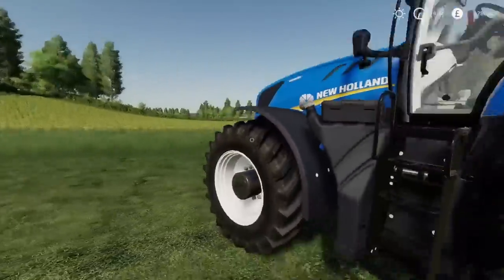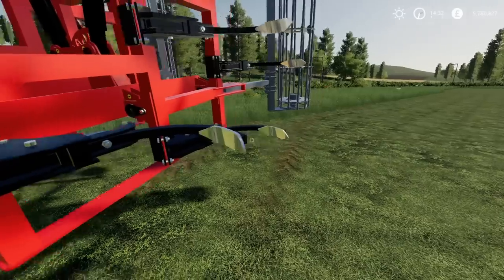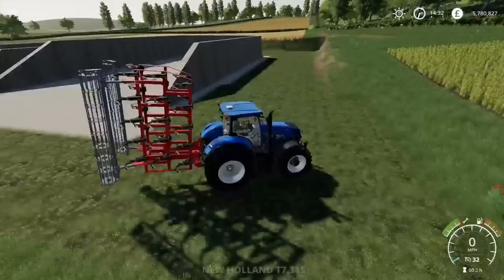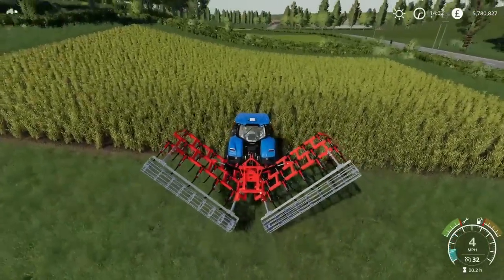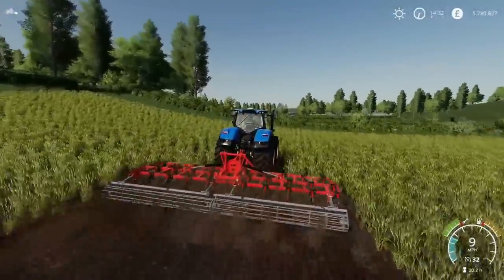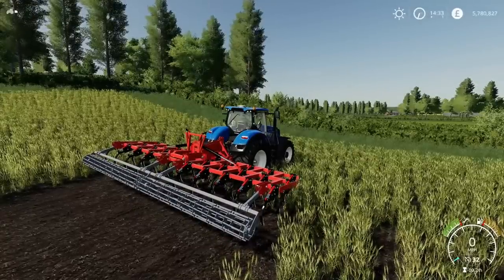On the end of the tines there are these metalled bits - if you know the name put it in the comments - these are what normally wear first and have to be replaced. They look brilliant; what looks metal looks metal, what looks painted looks painted - really nice texture detail. It's a nice width for a nice price, does exactly what it says on the tin. That's your Lizard Vela SX HV30 by Javier ZZS and Vanquish 081.